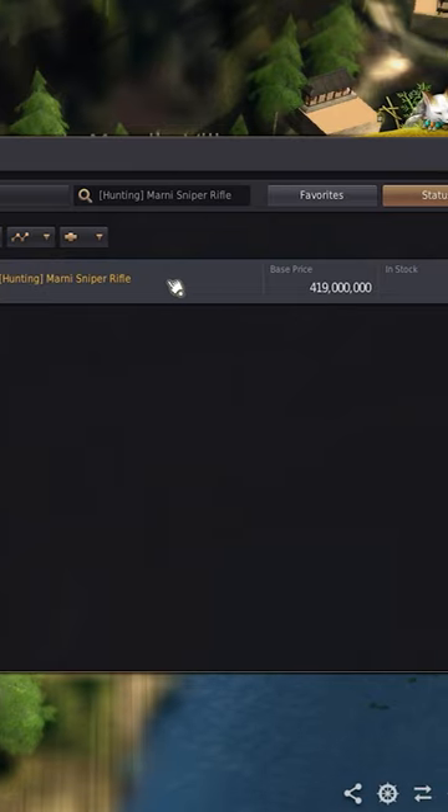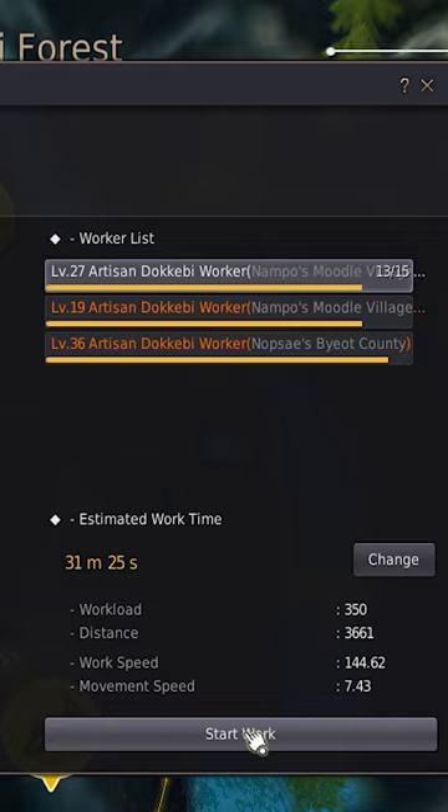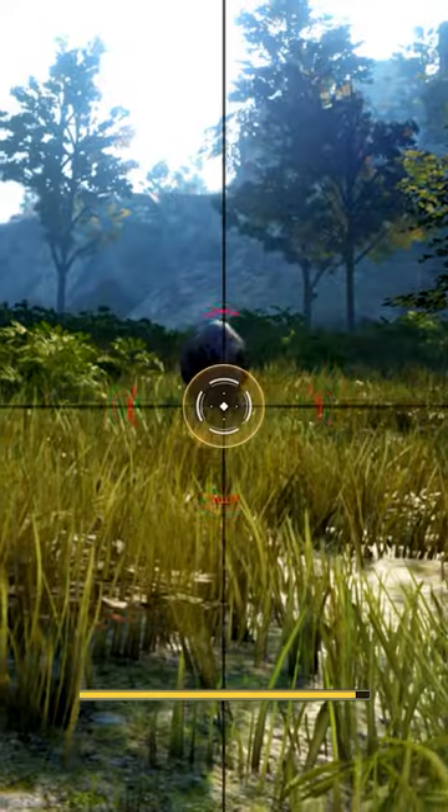These can also be bought outright on the Central Market if you don't wish to enhance or have the money. Hope this helps you upgrade those sniper rifles and start killing faster. Bye.